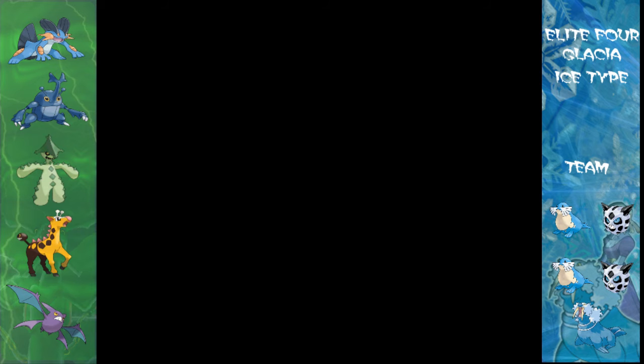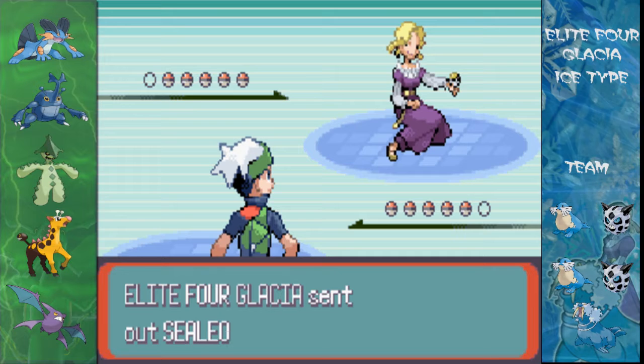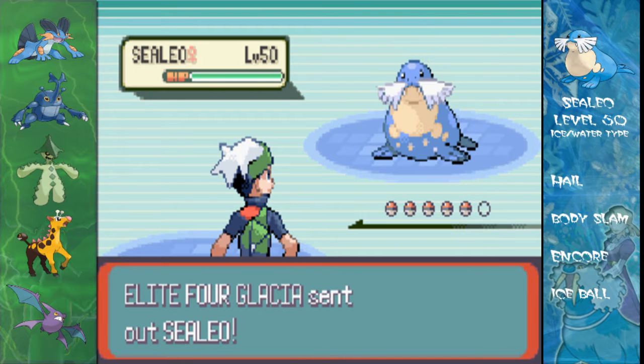Anyway, team of five — four of them are similar to each other. Well, they're all similar to each other — they're ice types, but you know what I mean.